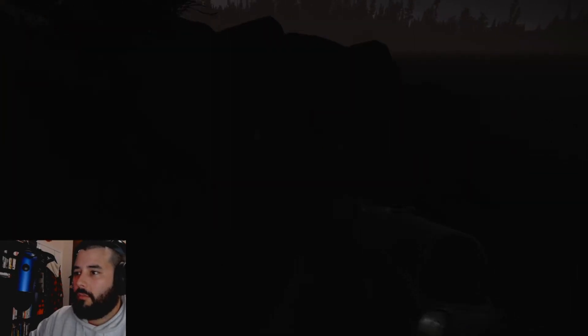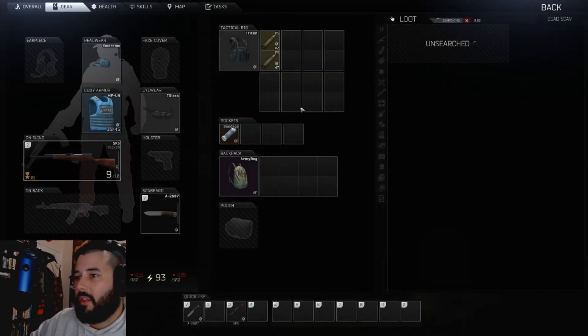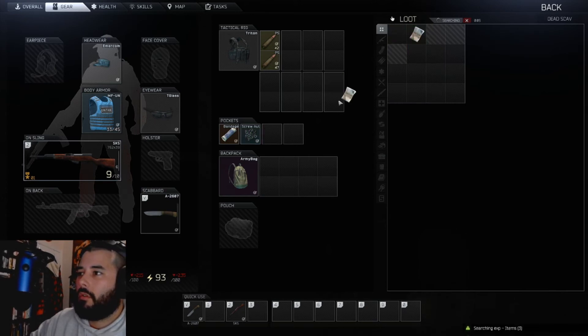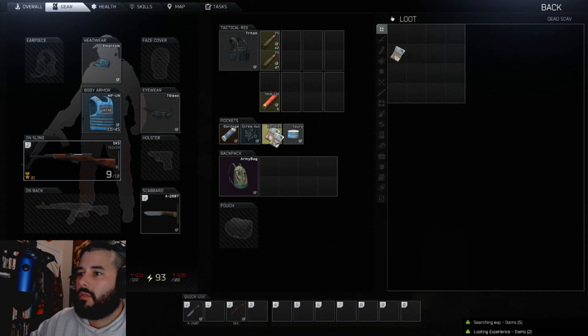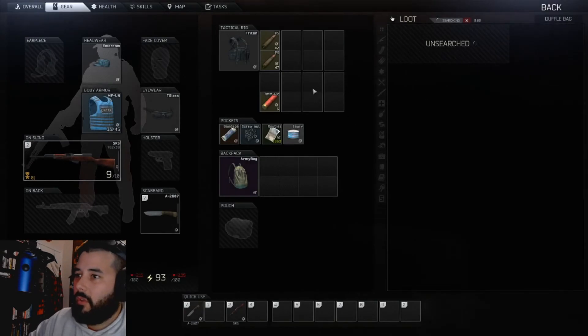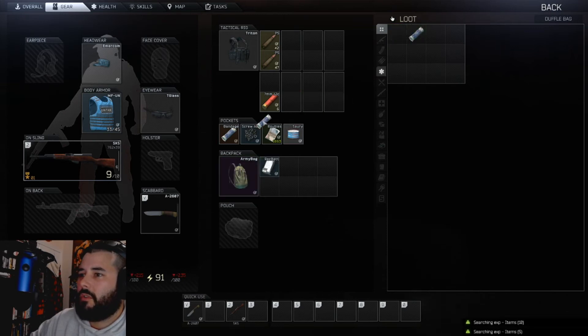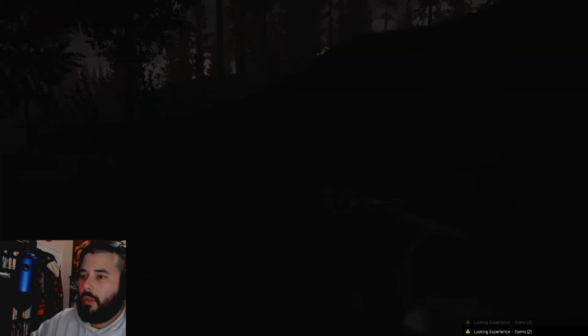There's a body right here. Oh, this is a body that's supposed to be here. I'll just take everything because why not. Good to know — now I know there's a body here that I can loot. I think those are worth something, I'm not entirely sure though. I think those are worth something, I can use those with headsets on.